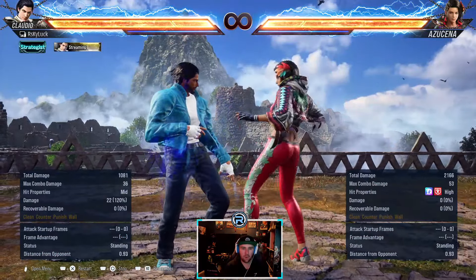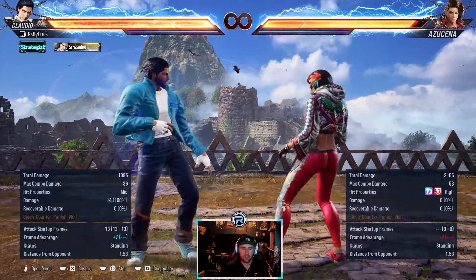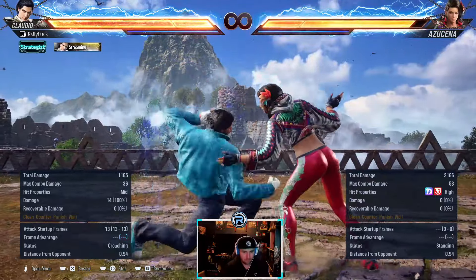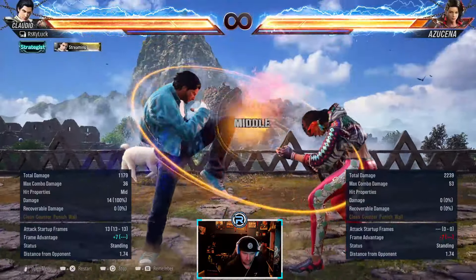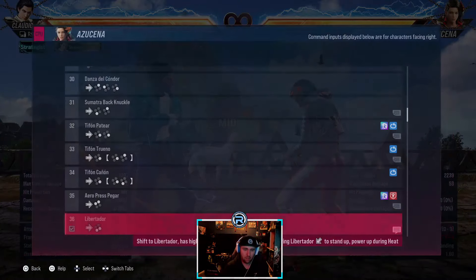Forward 3+4 is how she enters stance manually. You always need to challenge this stance carefully - the safest way to do it is back 3. Because if you do any lows she dodges, and if you do any highs she dodges. Always a quick mid - back 3 is the quickest - so that's how you challenge that.